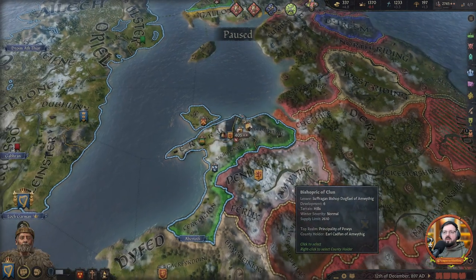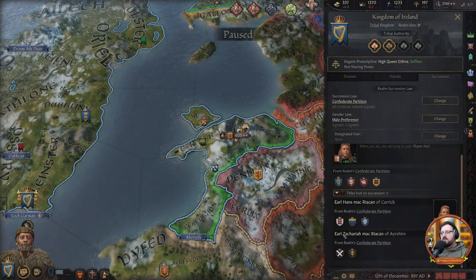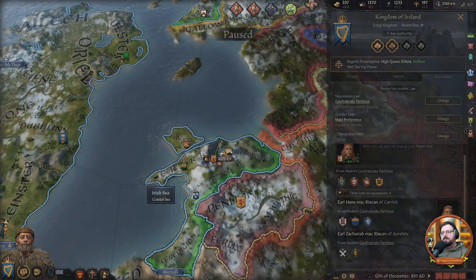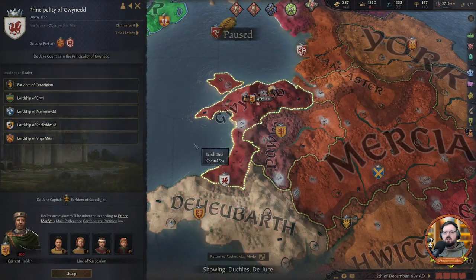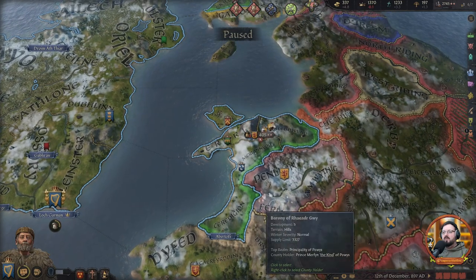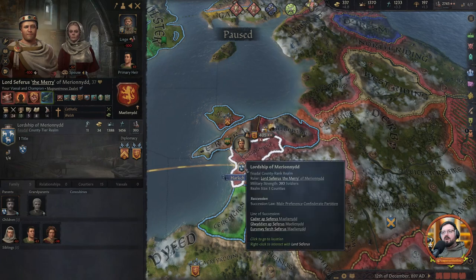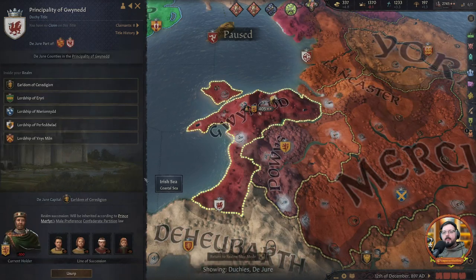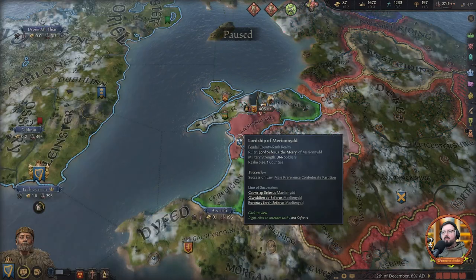Let's disband the army. We have two duchy titles — they're going to go away anyway, so this child here will get the high chieftain of Munster. He still has that title. We could usurp it for 250 gold. I mean they don't think I'm their rightful liege, so maybe we should usurp it. That cost us a lot of gold, but now we are their rightful liege, so that helps a little bit. And they all really really hate us.